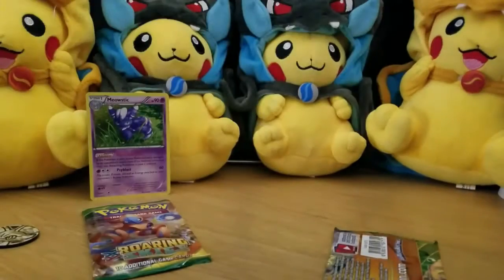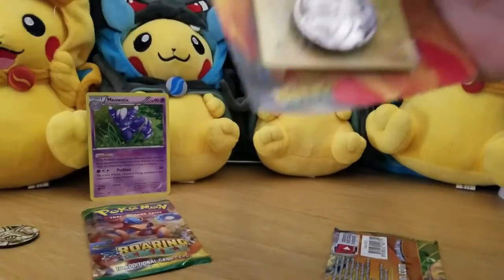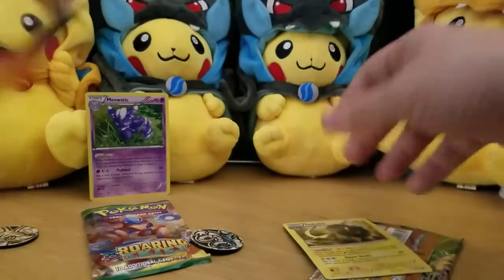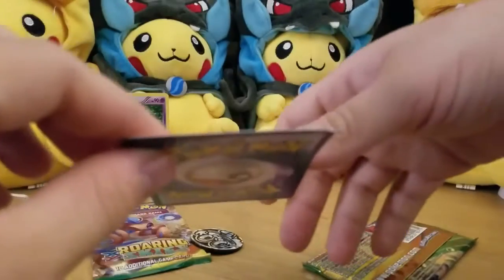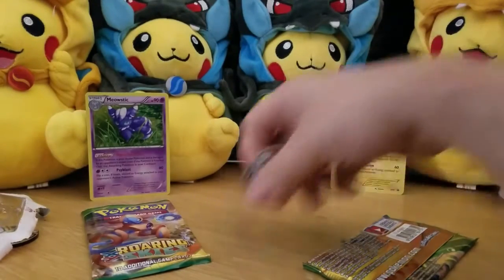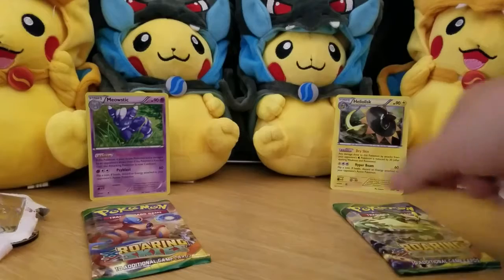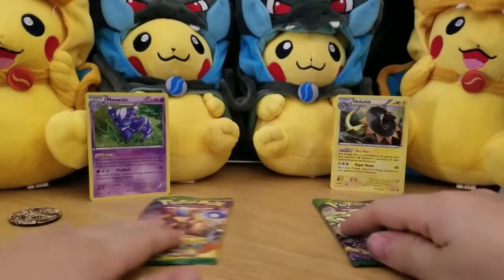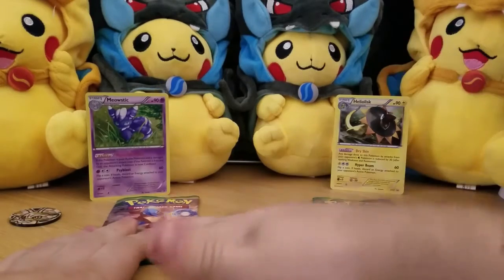Because these have been sitting on the shelf for so long, the promos are all warping and gross. This is also before Pokémon took any real care with packing these things, so if you look right here you can see it's all bent up in the corner — I'm gonna have to put that in a sleeve and put it under a book. This also comes with a Froakie coin, so let's open this check lane blister.